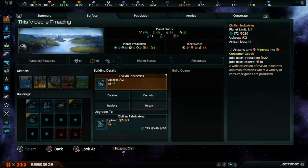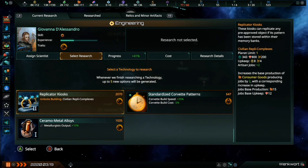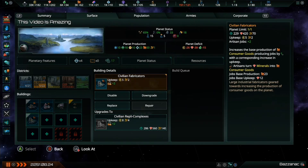On top of creating more artisan jobs, it is also possible to increase the productivity of your pops working these jobs. The best thing to do is to construct a civilian industries building. This building has been changed in the new update — it still has 3 tiers and the tier 1 building still produces some additional artisan jobs. However, this building is now limited to 1 per planet. The technologies necessary to upgrade it are in the engineering branch. Upgrading the civilian industries building will no longer create more artisan jobs; instead it increases the base amount of consumer goods your pops produce when working the artisan job.